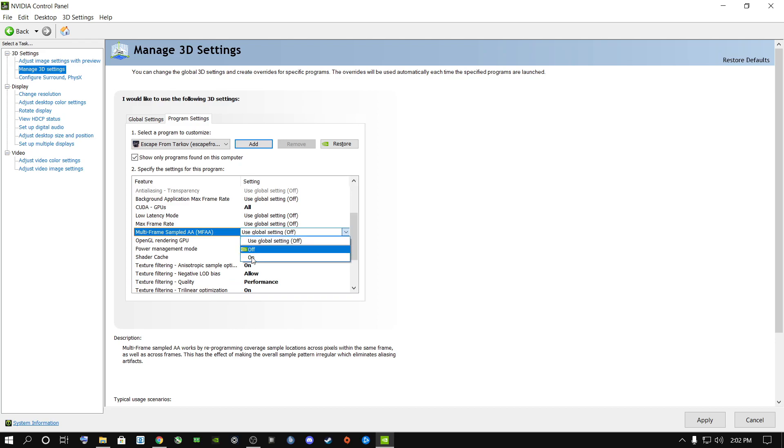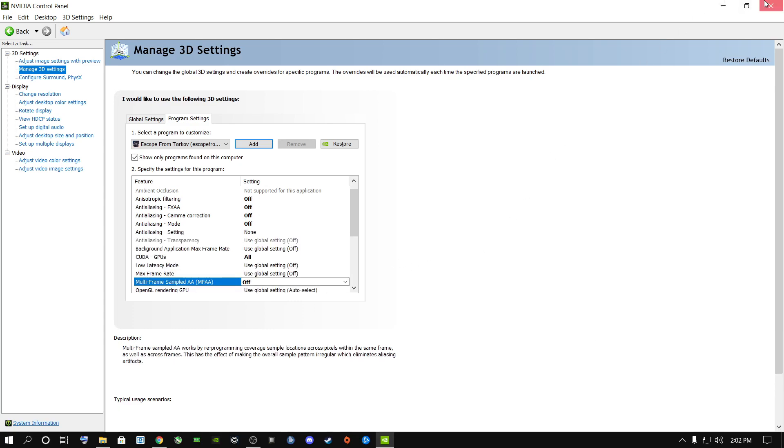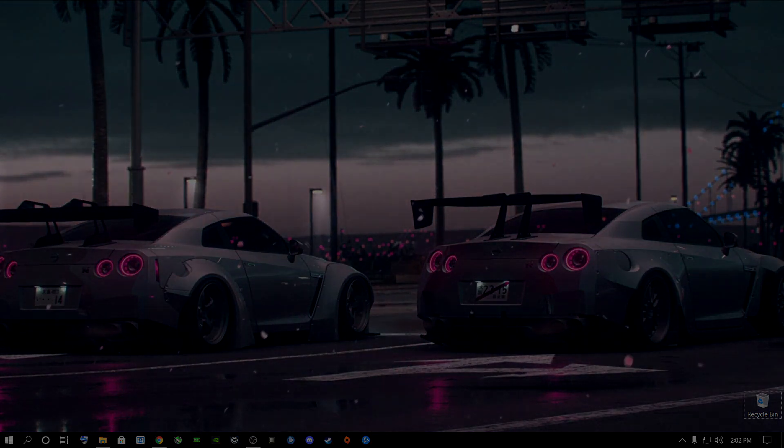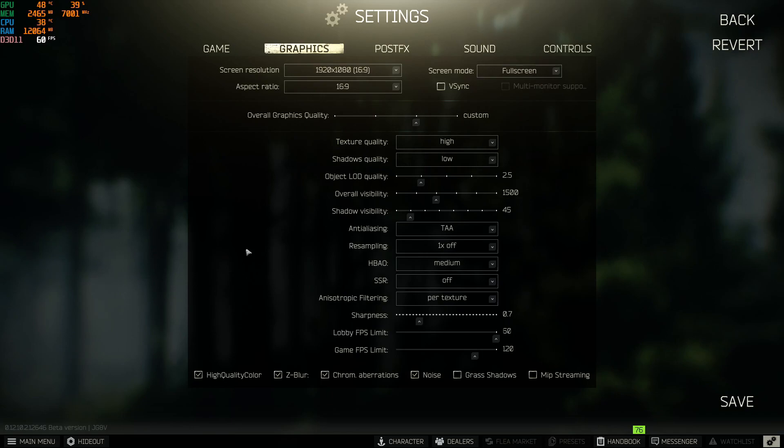Apply those settings and go back to your desktop. Now I'm going to show you what you can do inside the game to get more FPS. We are in the game now. Go to the little graphics settings in the game. Under Screen Resolution, make sure you select the highest it can go. If you're on a laptop doing 1080p, select 1080p. If you're on a monitor at 1080p, select 1080p.